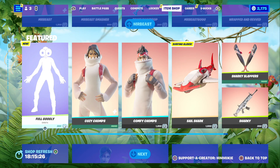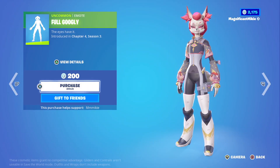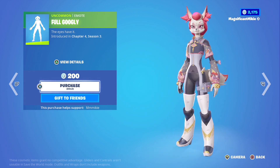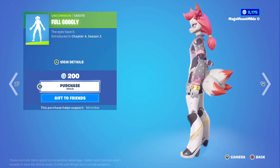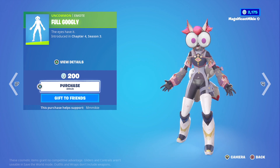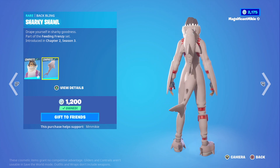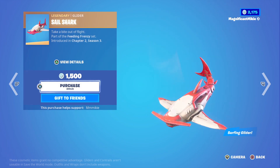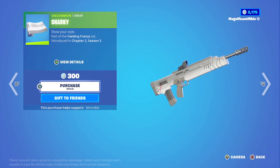There's a new emote - the Full Googly emote, 'The Eyes Have It.' The eyes go bugging out of the head all cartoon-like, kind of like what you'd see out of Jim Carrey's The Mask. That's 200 V-Bucks. We also have the Cozy Chomps outfit with the Sharky Shaw back bling for 1,200, the Comfy Chomps outfit with the Overbite back bling for 1,200, the CL Shark Glider for 1,500, the Sharky Slapper's pickaxe for 500, and the Sharky Wrap for 300.